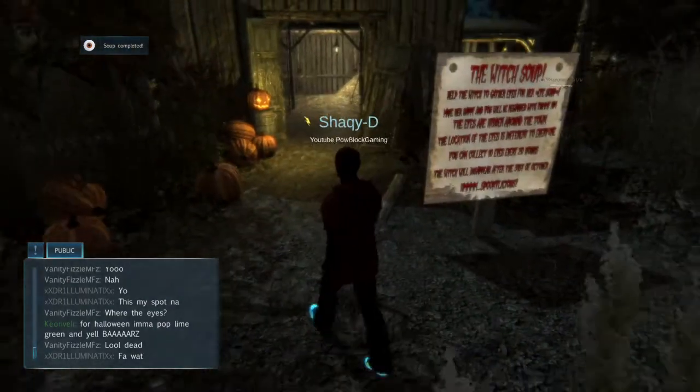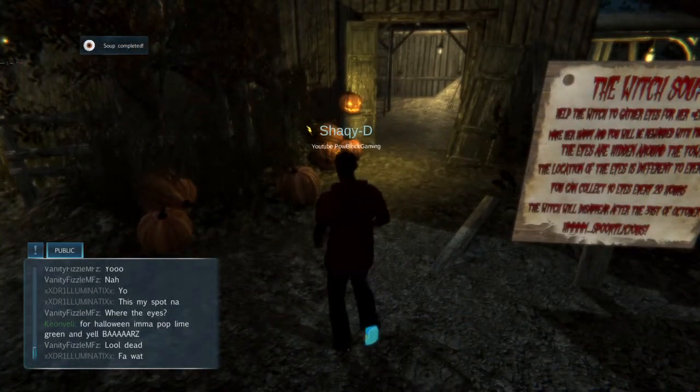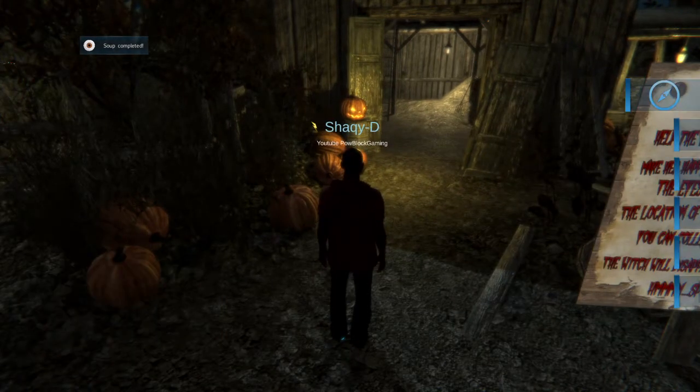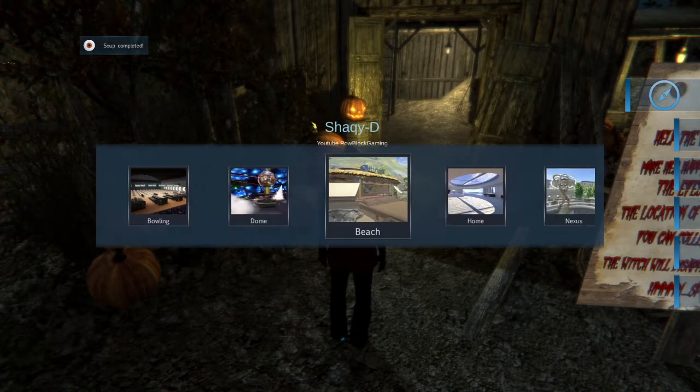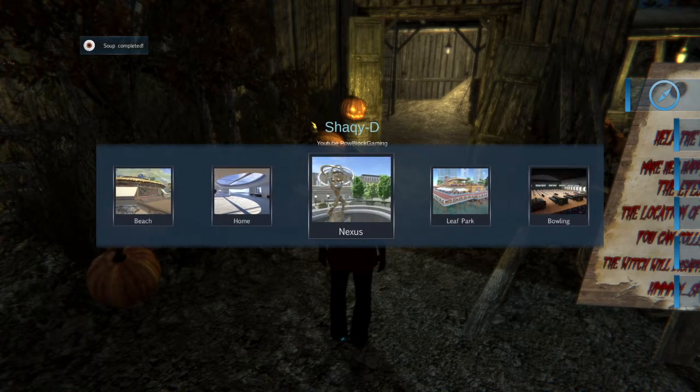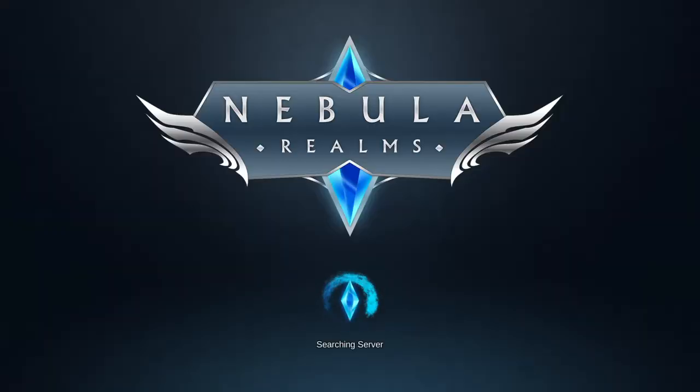Pretty good update — you got some good features, this Halloween dedicated space. If you keep pressing Options, you can just traverse through every space you want to go to. I'm going to go to the Nexus one more time, just to show you guys that it's back to the normal Nexus now — not when it was first getting started, but back to normal.